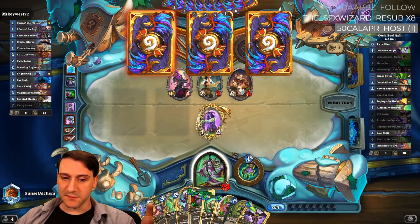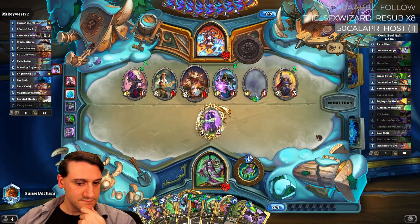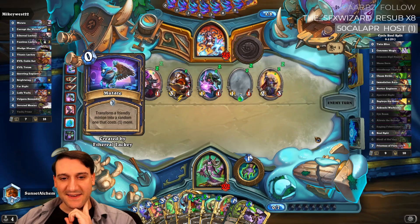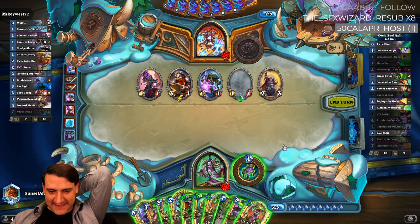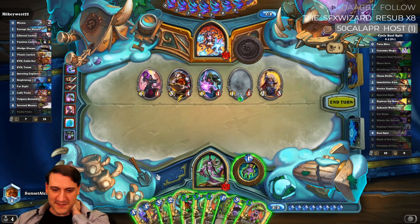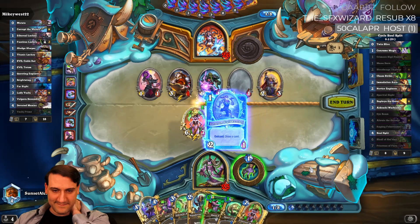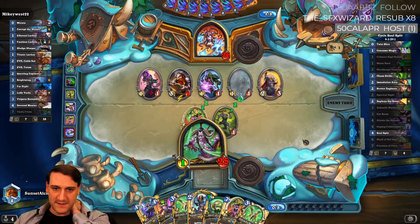Unless one of the Priestesses survives, then we make an extra copy. Mutate — that's kind of annoying. The Outcast effects aren't lining up just right; we're one mana off from being able to do this whole split. I could just drop Priestess number one and that would clear these three almost certainly. Go ahead and hit that — guarantee it goes.